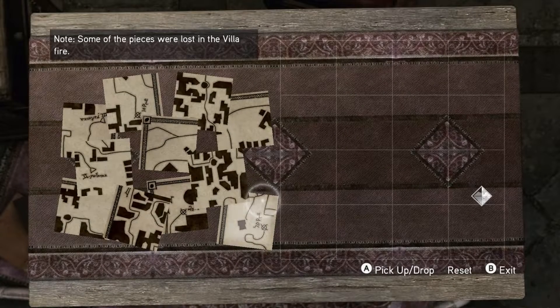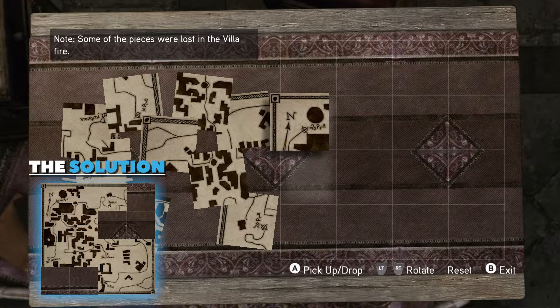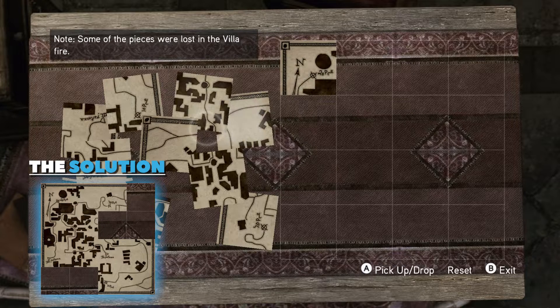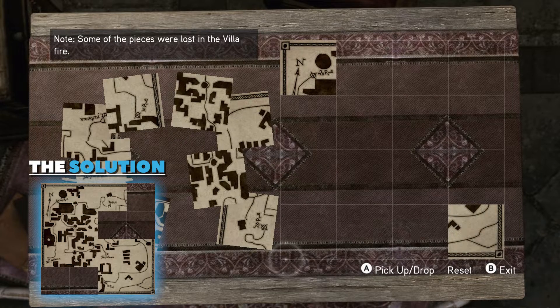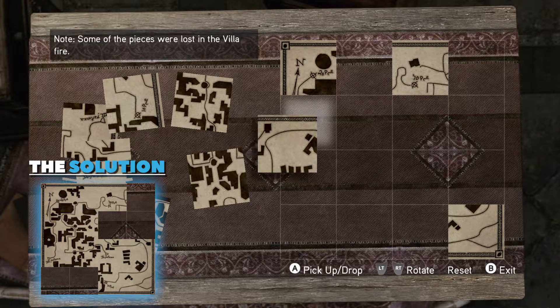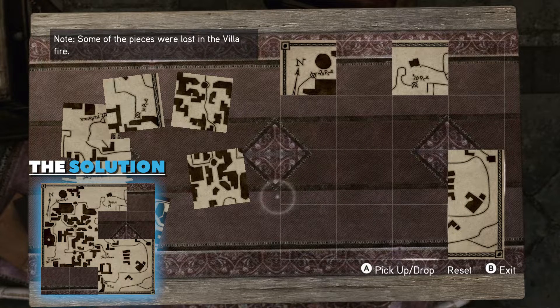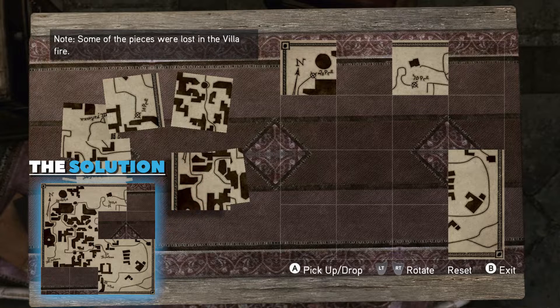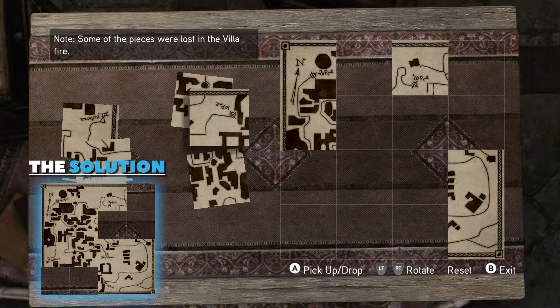All right. This is our last puzzle for this memory. Once again, I have provided the solution at the bottom left of the screen. You want to make sure that you click around and rotate the map to match the solution on the bottom left. I'm starting with the corners because those are always the easiest to identify in a puzzle — let's be real. We are just going to go ahead and fill it out as we go along. Definitely use the solution at the bottom left or go ahead and skip to the end to see the full screen image of the solution.